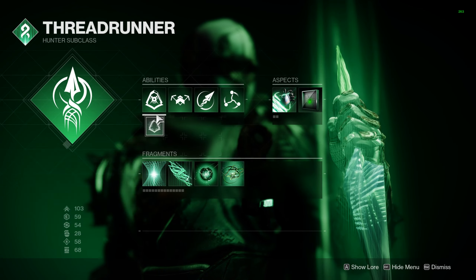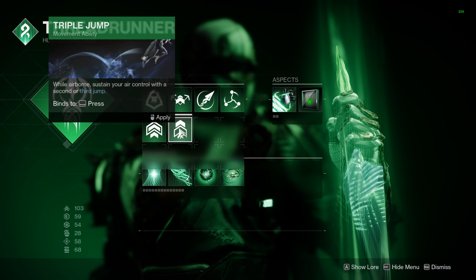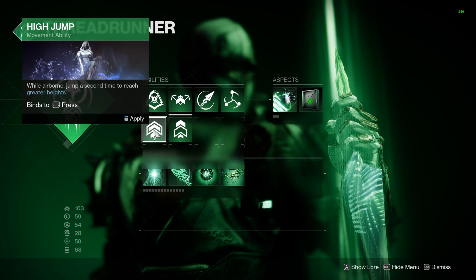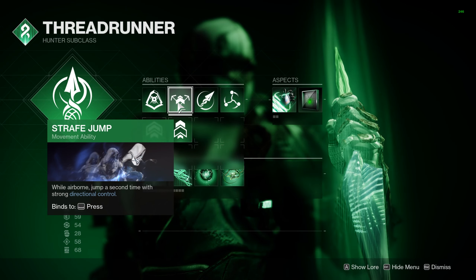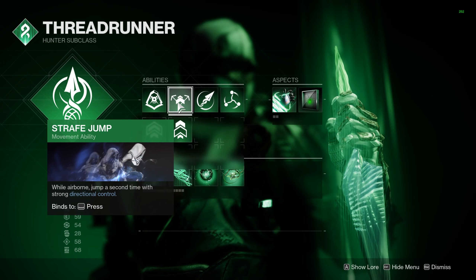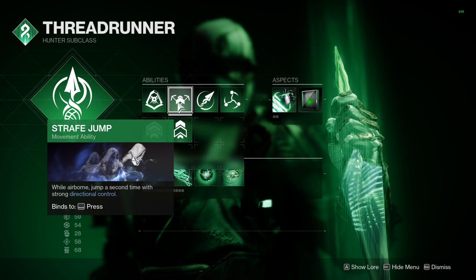So there are a couple of things you're going to notice. Auto rifles are not necessarily impactful in PvP. So in this slot, I was trying this out. I found a different build for this, but you're going to have to use whatever you found to be most effective. Hand cannon, Crimson - I found really good success with pulse rifles, but it all depends on what you guys think is relevant to you.